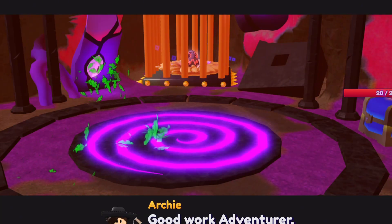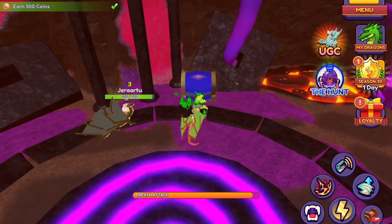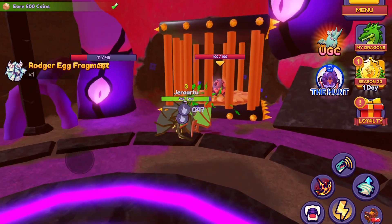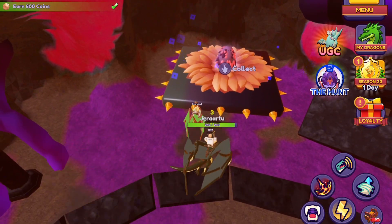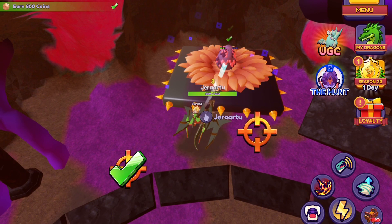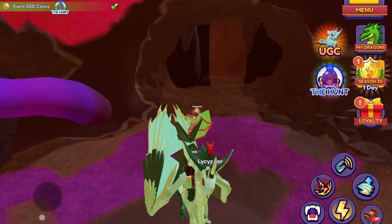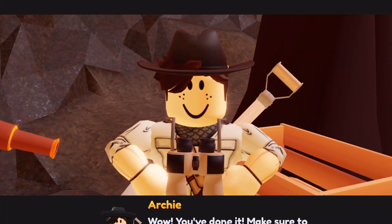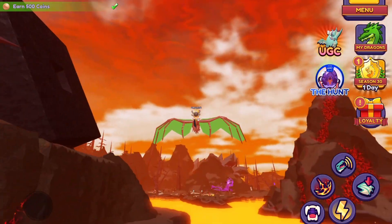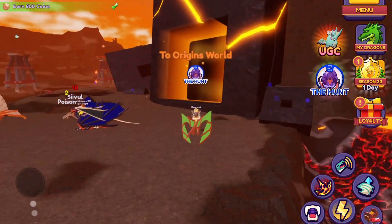It doesn't take too long - it took me around 20 minutes. Once you get all the entities and kill all the monsters, Archie is going to say 'good work adventurer.' Once he has thanked you, open the chest to get some coins, then go over to the cage and activate the breath attack to destroy it. After that, go back out of the cave to talk to Archie who was outside, then go back through the portal we used to come into this dimension.